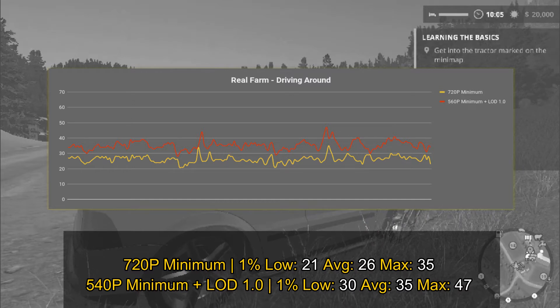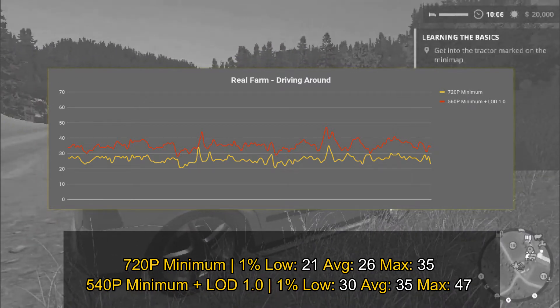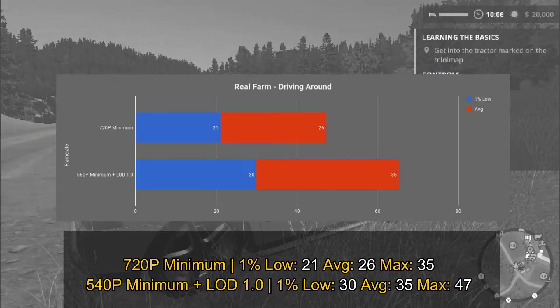I don't really recommend 720p because it's lower than 30 frames per second. However, if you go with my custom resolution of 960x540 and adjust the mod to 1.0, you still get an experience above 30 frames per second, which I believe is very good. The only problem is the game scales resolution very badly — you can notice the drop in resolution because the image seems to be made of squares, so it's really unlucky.